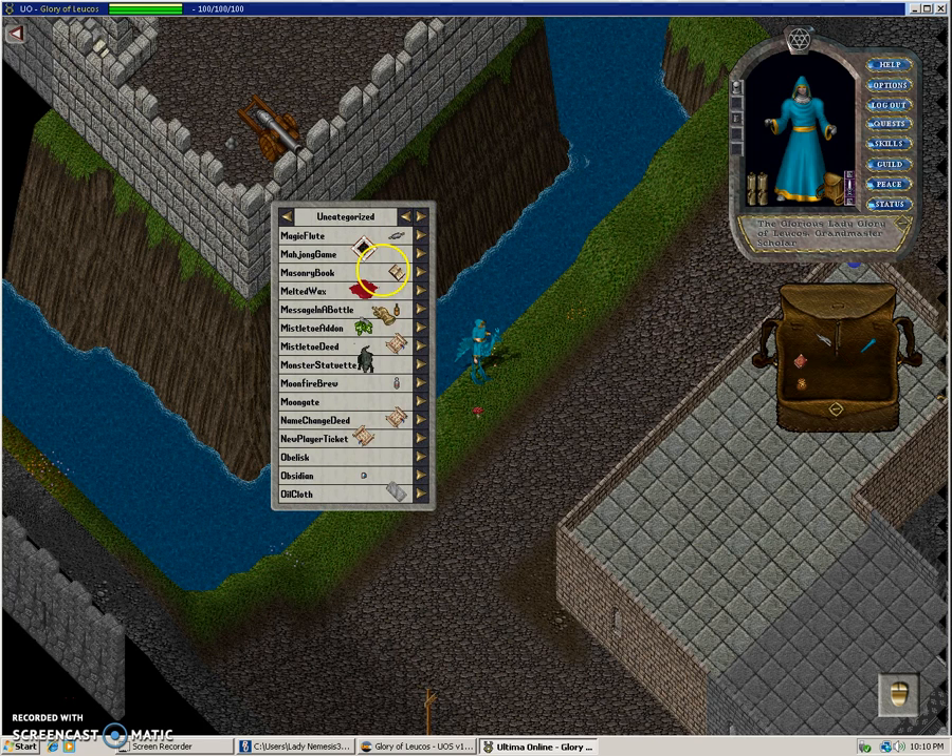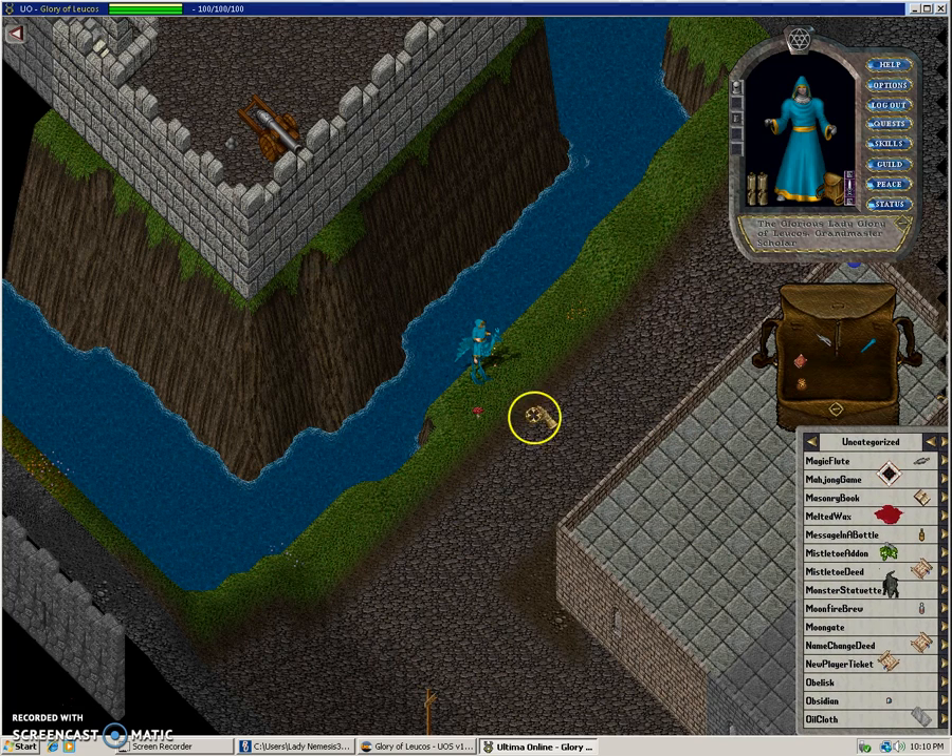I think it's under 'moon gate' — yes, 'moon gate'. Okay, so what if you want to create a moon gate to the graveyard? You'll also need this command. Ignore my healing — I have too many macros set up, that's going to be annoying. Type this command: bracket, then brackets, then 'props' with a capital P. Make sure it's a capital P.